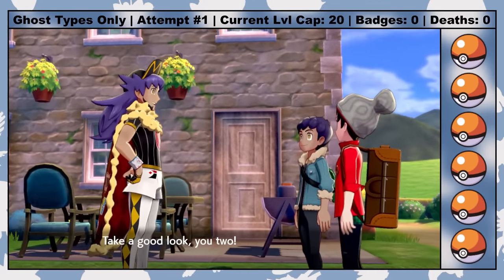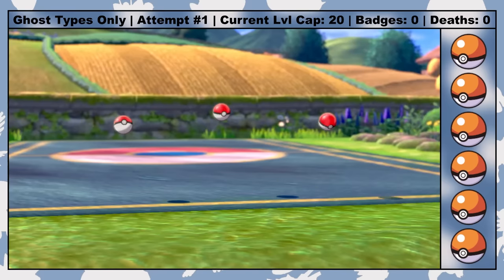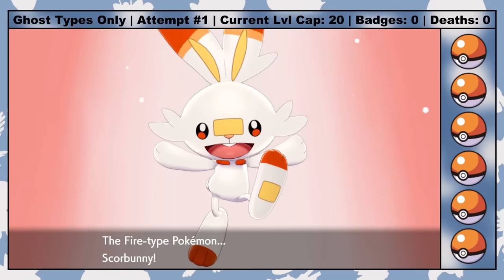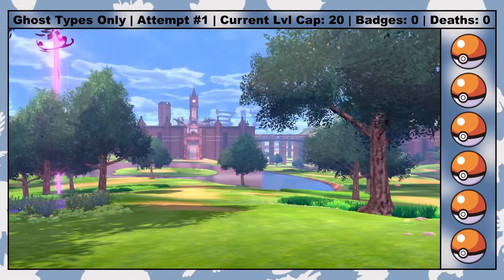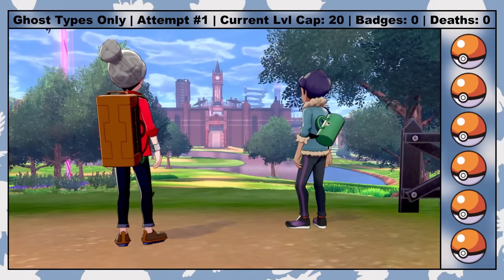Sword and Shield are some of the few games that let you get a Ghost-type Pokemon before the first gym. Before that though, I do have to button mash my way through getting my starter Pokemon and meeting a handful of overbearing British people — or Galar people, as they call themselves. But after a solid 20 minutes of mostly cutscenes, my rival Hop and I arrive at the Wild Area, where there are plenty of encounters awaiting.